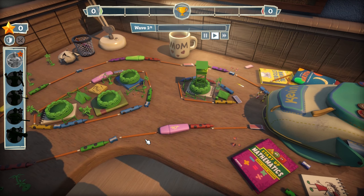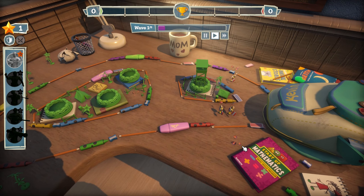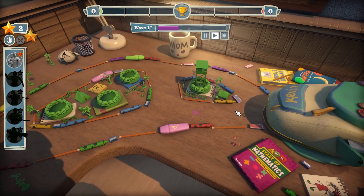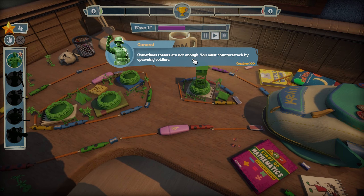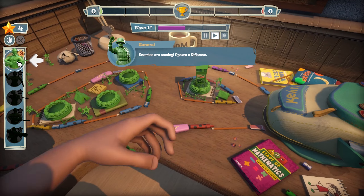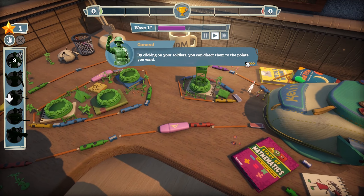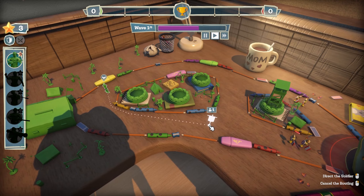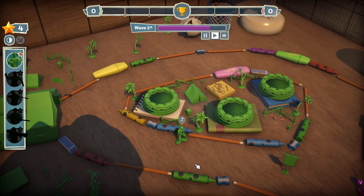I'm kind of scared — are we going to be able to kill all of these? This is kind of insane, I wasn't expecting this kind of graphics, this is actually pretty cool. Sometimes towers are not enough, you must counter-attack by spawning soldiers. Enemies are coming — spawn a rifleman by clicking on your soldiers, and you can direct them to the points you want. Oh my god, look at the way he walks!